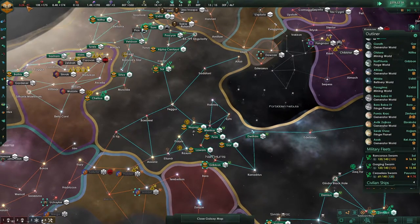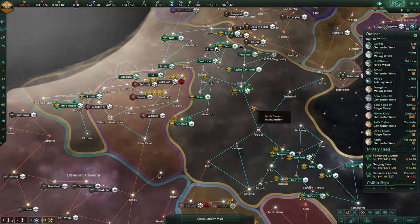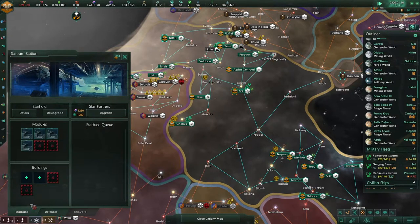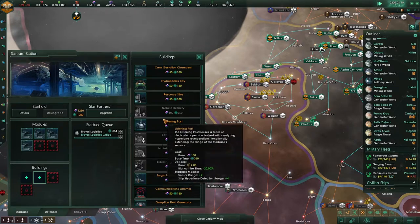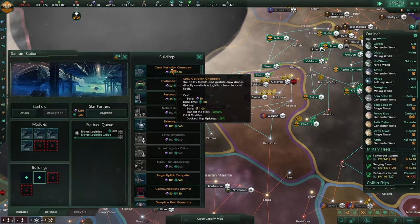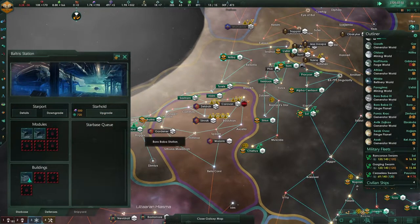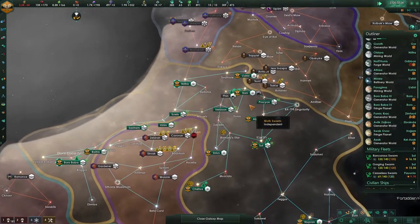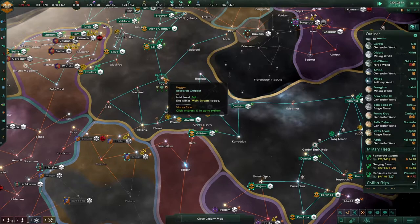My economy is just struggling — we have so many jobs, it's unbelievable. Unfortunately for tomb worlds we don't have the habitability yet; I think we'll eventually be able to get that. Shall we get a listening post? Actually, let's get the crew quarters instead. These star bases — I don't really care for them being in those locations. I'd rather have a star base in here, and maybe one in Fegor as well.